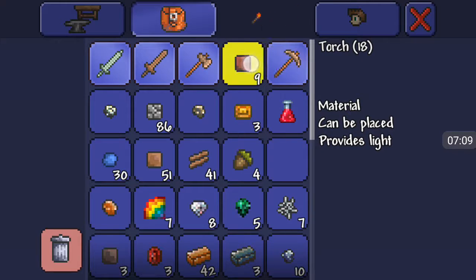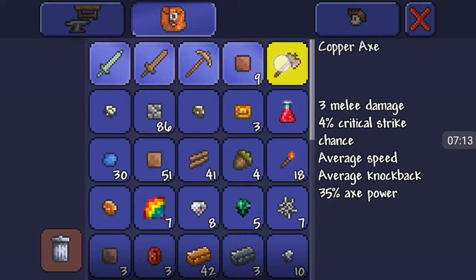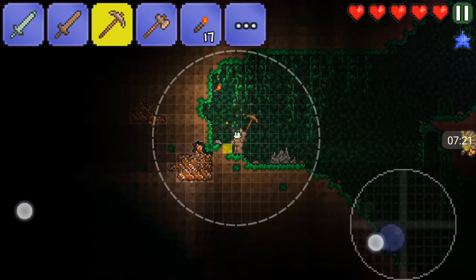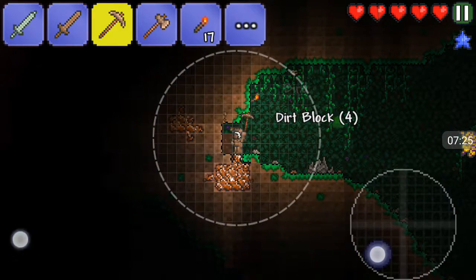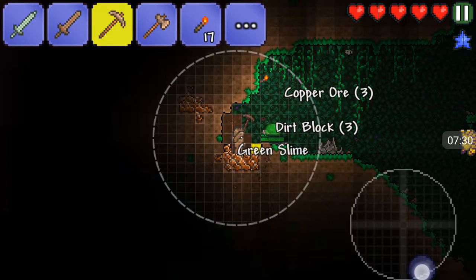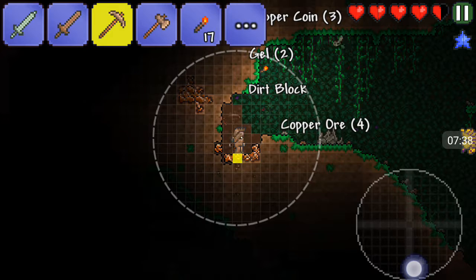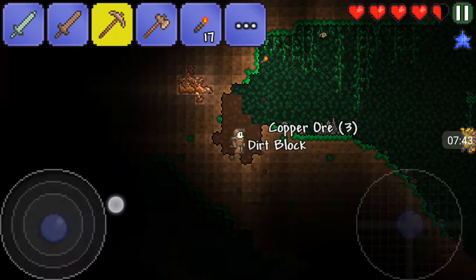I need some light down here or else I'm probably going to die. I think it's safe to say I need to upgrade my armor. Wait — there's no recoil damage for weapons? No, there isn't! That's awesome, you only take damage from the enemies. Should I make a copper, gold, or crimtane pickaxe?